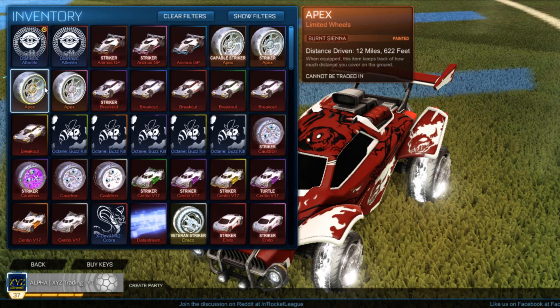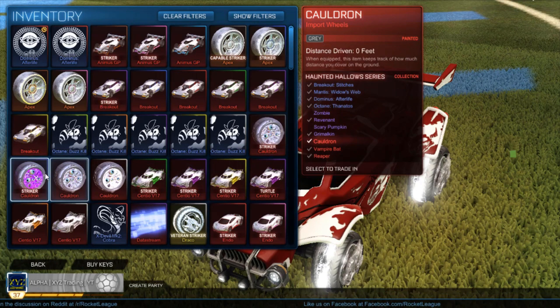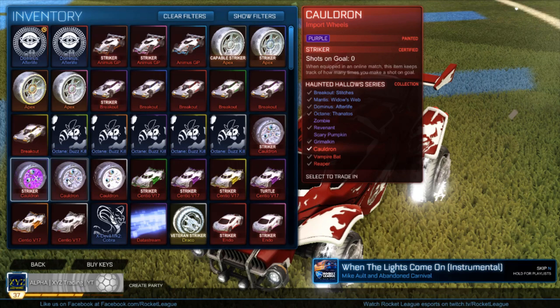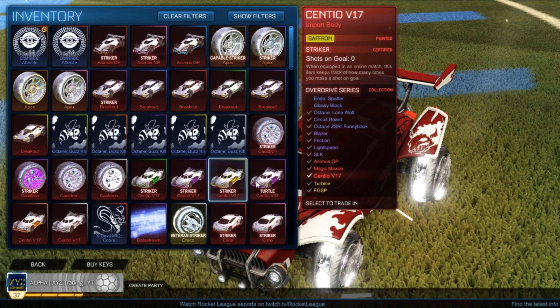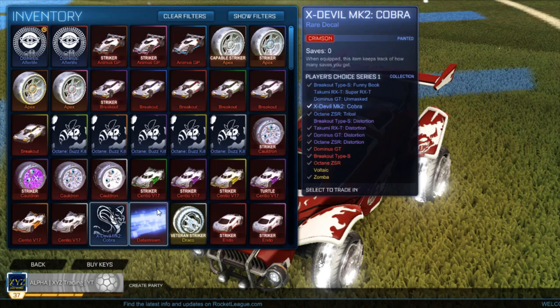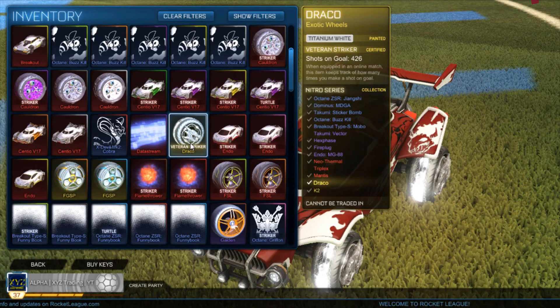Next we have some striker painted Cauldron wheels — these are the only ones I've ever seen on the market, the gray and the purple strikers. Then we have gray and white normal Cauldrons, three striker painted Sentios and three normal ones including white, which is actually my favorite car probably other than the Octane. The Sentio painted white is probably my favorite just because it looks really clean and sick.